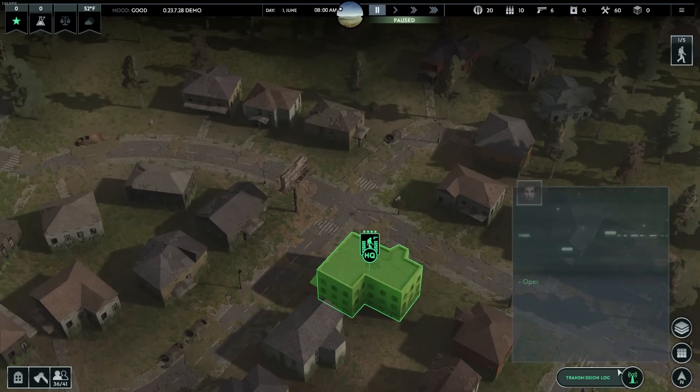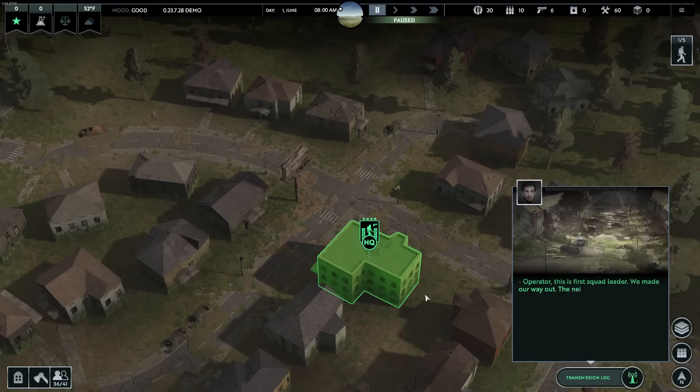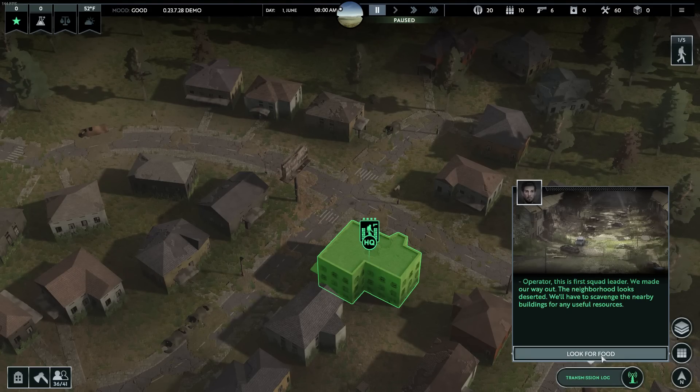Alright, we're in the game. Here comes our first transmission. Good news is these are non-skippable. Oh, never mind, they are — you just have to click them.